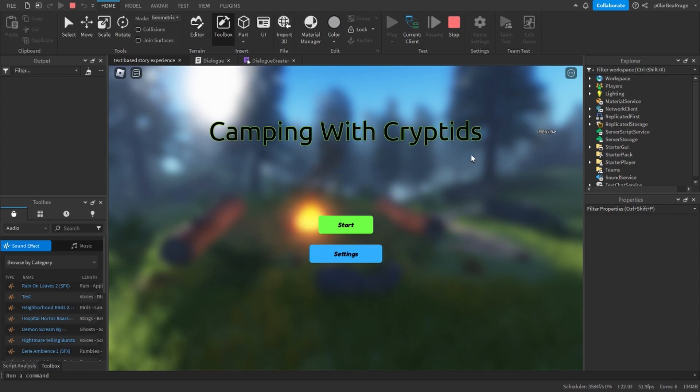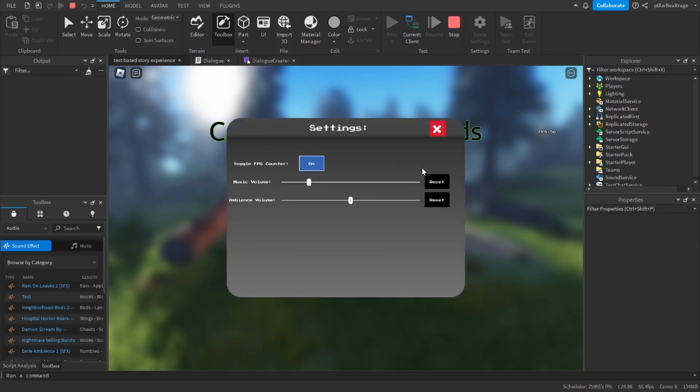As you can hear, there is now placeholder music as well as some ambience. I added a settings menu where you can change the volume of the ambience and the music. You can also toggle the FPS counter, which is now on the top right instead of the bottom right.